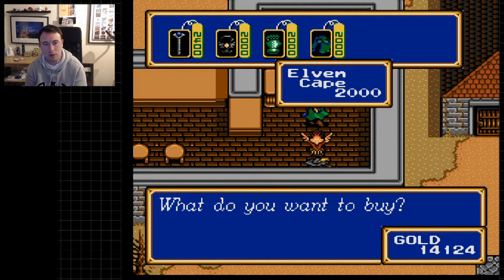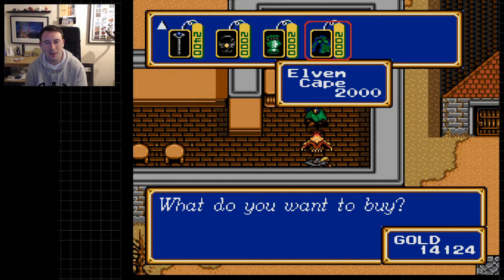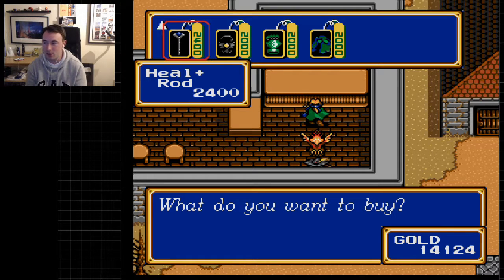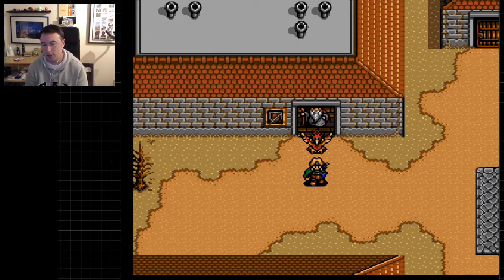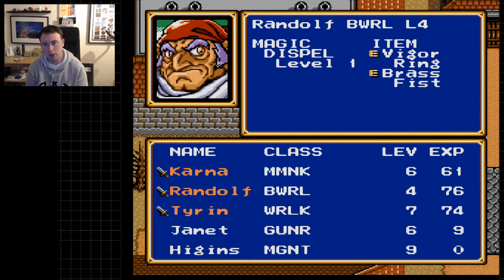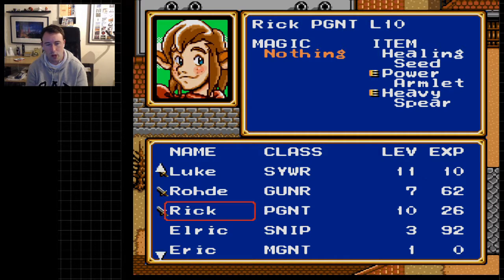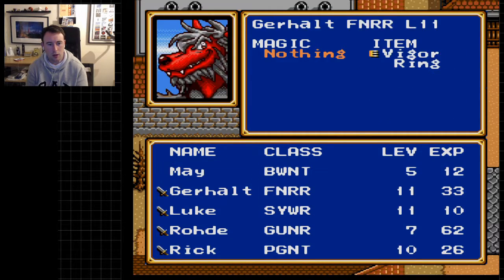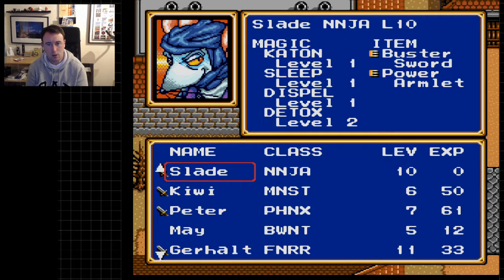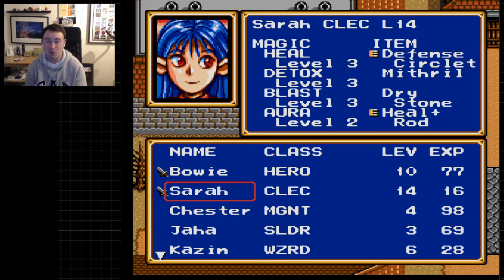The wallop ring and the assault shell are not new. Hello heal plus rod, hello! The elven cape — I'm sure the other one is called the vital cape but it looks very similar. We've got some stuff to do here. We finished our chores at the armorers — we got the brass fist for Randolph and Kana, a heavy spear for Rick, a power armlet for Road, a power armlet for Slade since he didn't have one, a power armlet for Bowie, and a heal plus rod for Sarah.